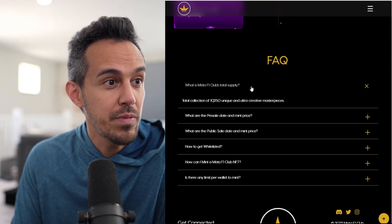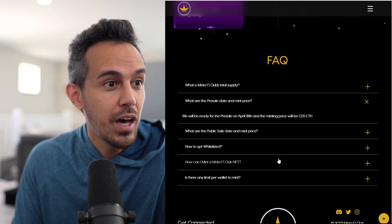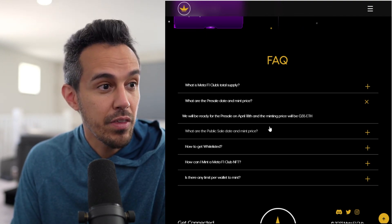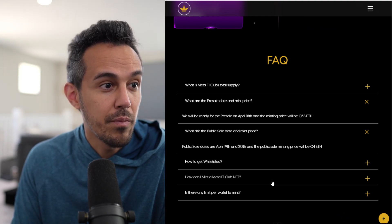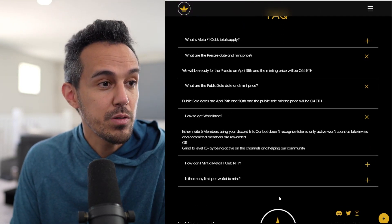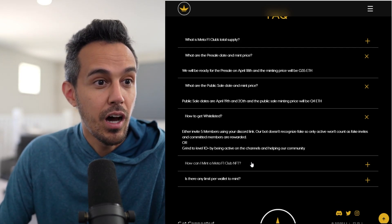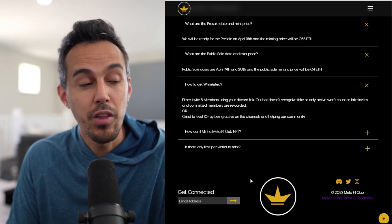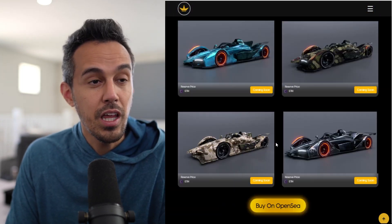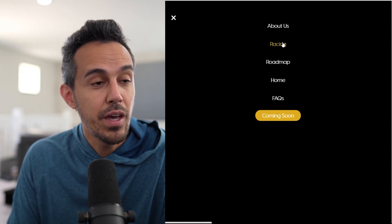There are going to be 10,250 unique and ultra-creative masterpiece NFTs. The pre-sale is on April 18th with a minting price of 0.35 ETH. The public sale follows on the 19th and 20th at a slightly higher price. To get whitelisted, you need to invite five members using your Discord link. If you want to learn more, follow them on Discord — there are guides and a lot more information there.